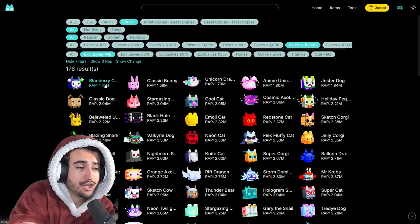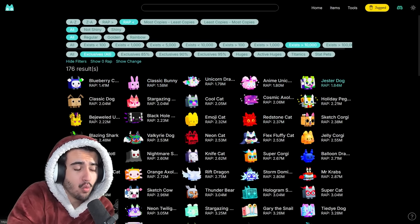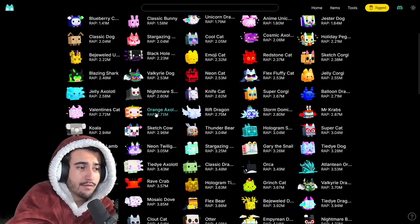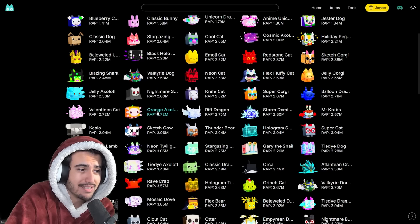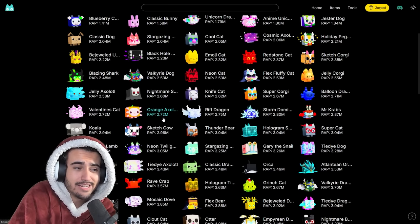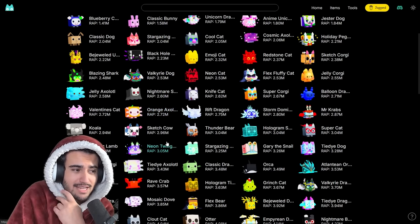To do this strategy, you're going to pick about 12 of these exclusive pets that you think will be easy to find and will make a good profit. For example, this orange axolot is very good because it's a 90% percenter that sells for 2.7 million and there are a lot in existence, so it's pretty easy to find most of the time.